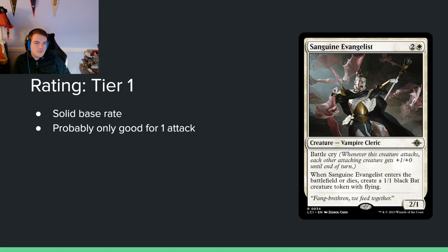Sanguine Evangelist — 2 and white for a 2/1 with Battlecry. When it enters the battlefield or dies, create a 1/1 black creature token with flying. This seems pretty good. It makes so many things, and making a bunch of things is just really good with all of white's cards. You get a flyer when it enters, a second flyer when it dies, it buffs your entire team when it attacks, and if you can protect it, it's even better. There's enough going on here that I bumped it up to tier 1 — considerably better than most other white cards we've seen.